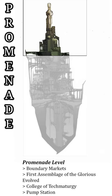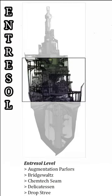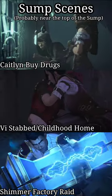Zaun itself is structured vertically. The top level is a promenade, and that's where there's sunlight — that's where these scenes take place. From there we go down to the middle level, the entresol. This is where the lanes are, where we see this. This also seems like where the mines are, probably. And then below this is the sump. This is the super toxic part of Zaun, where the air is hard to breathe without a mask. There's not much light down here at all. This is probably where these scenes take place, probably closer to the top.